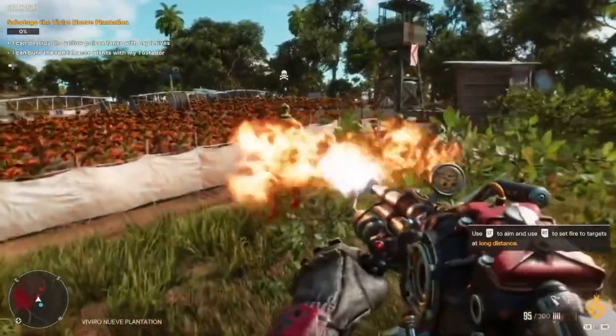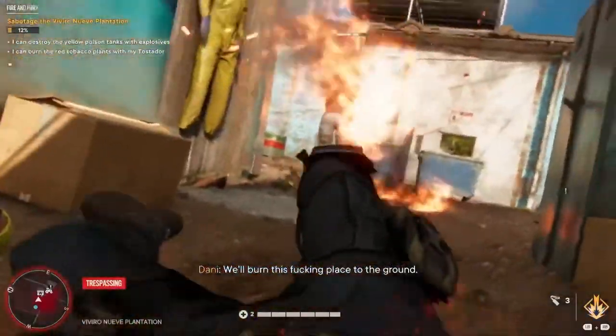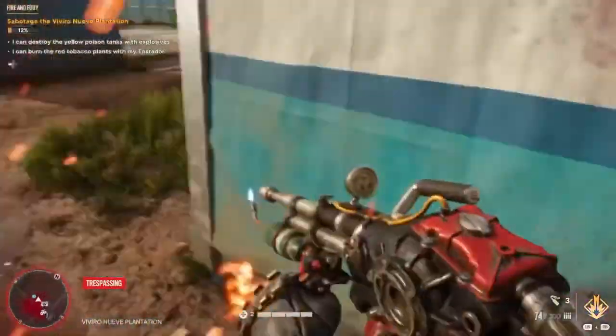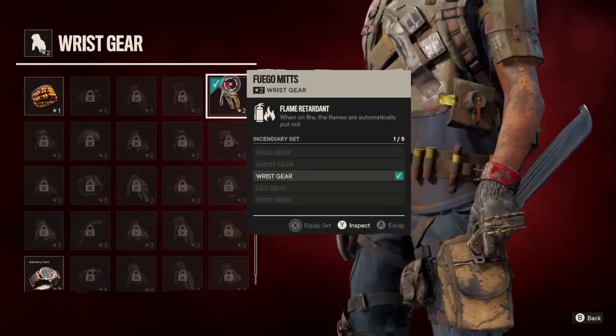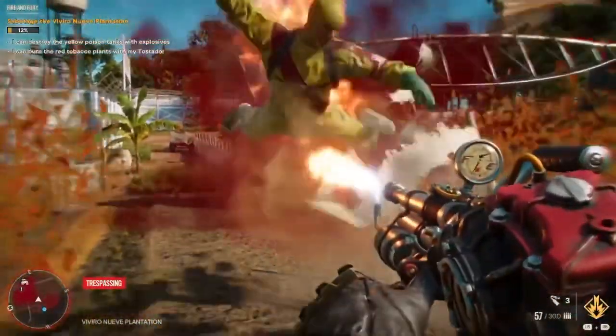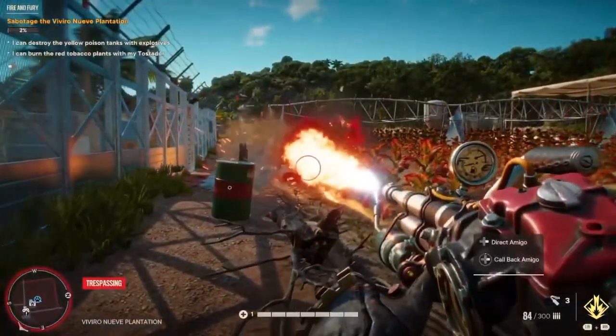Some of the gear serves very specific purposes. For example, seasoned Far Cry players know that being reckless with a flamethrower is a sure way to set yourself on fire, as well as your surroundings. Luckily, a pair of Fuego Mitts minimize burns by automatically putting out any flames if you happen to catch fire. If your playstyle leans toward creating infernos, these gloves come highly recommended.